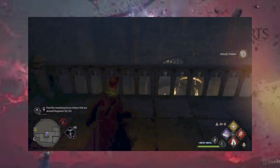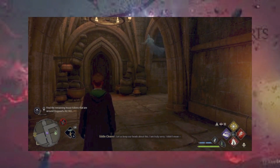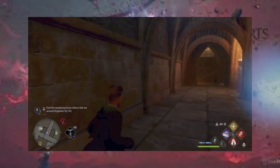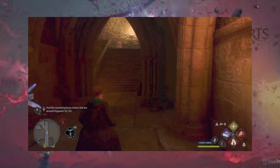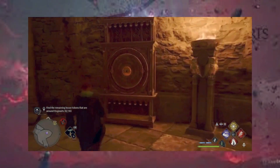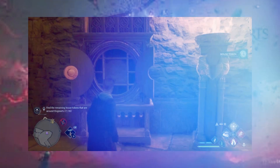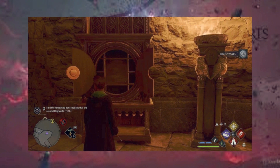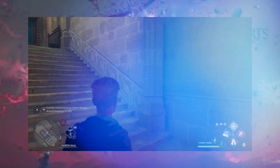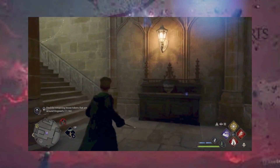Now the next key is down on the lower level right through there. I will meet you over there. From the last cabinet, head straight down towards the map chamber and the next key is right here. Now I'm out of the dungeon, up the stairs — come right over here, right up there. Follow it to the upper area of the bell tower.